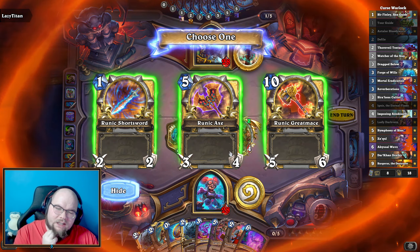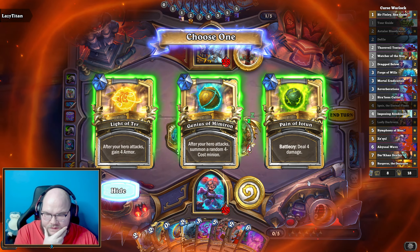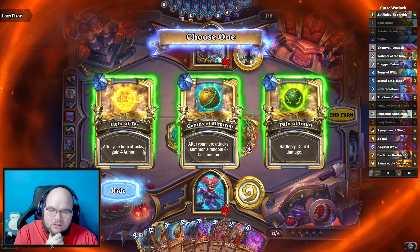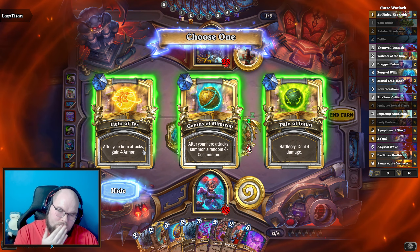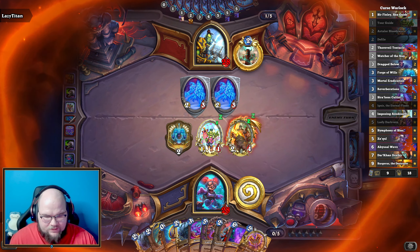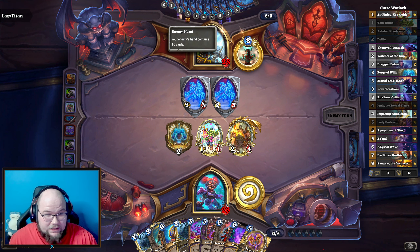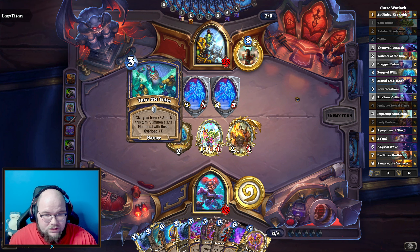I'm going to take a five-mana Wind Fairy of course. Part of me wants the armor, but two four-cost minions each turn is kind of hard to pass up. Likely we're going to Abyssal Wave next turn just to see if we can't burn a card from them.